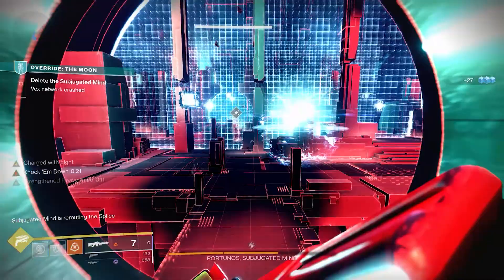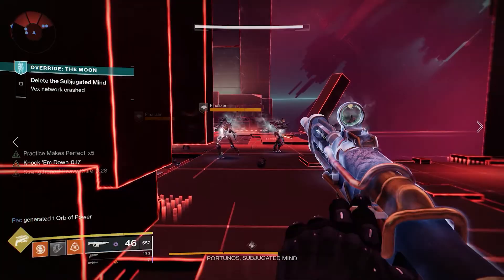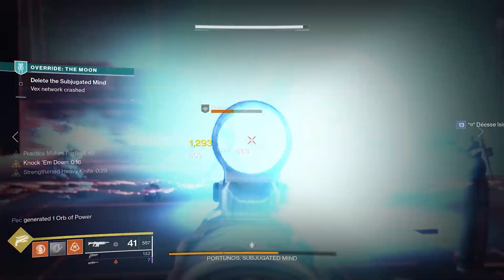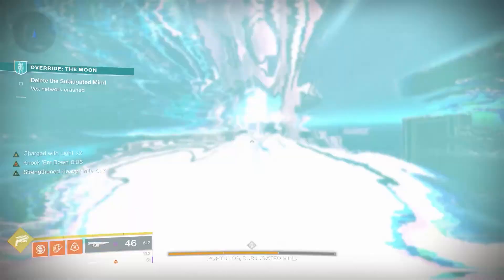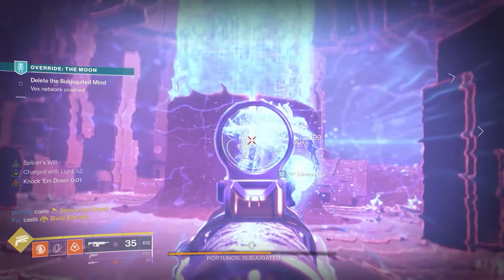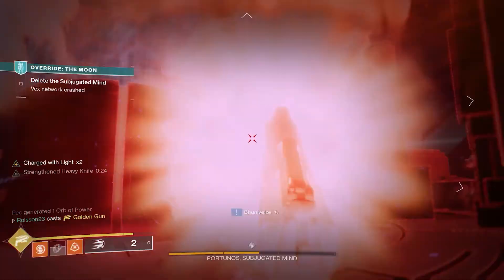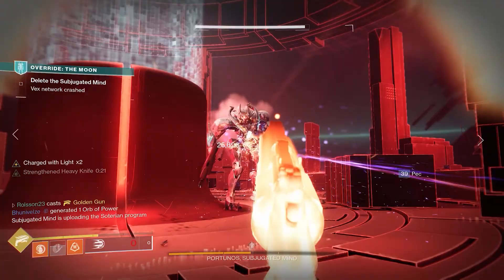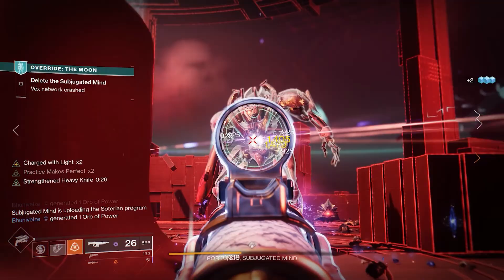Every time you hit the damage gate, the whole fireteam gets teleported away from the boss — at least this week, it wasn't like that last week — and you need to do a new dunking puzzle. On the way there will be a champion you have to take down before you can progress and get back to the boss for another damage phase. Rinse and repeat until you've been through all the gates. The more damage you can do in the damage phases, the faster you go through it all — and you also need some ad clear ability to get through the waves of ads in between quickly.